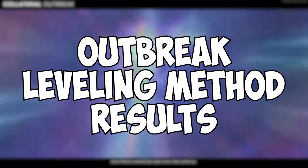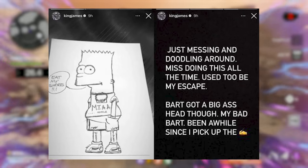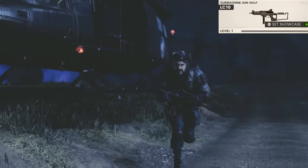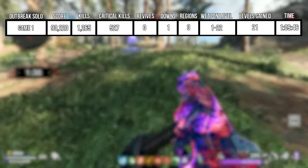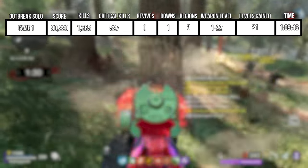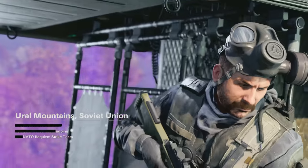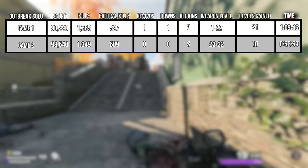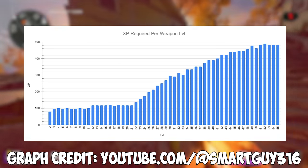Now that we got the methods out of the way, let's go over my stats from trying this out myself, starting with Outbreak. I went into testing this method solo with a level 1 LC10, and after completing my first game of 3 Region Outbreak, I came out with 90,220 score, 1,265 kills, 527 crits, and went down once. This game took me an hour and 9 minutes, and I walked away with my LC10 at level 22. In our second game, I posted a pretty similar stat line, getting my LC10 up to level 32. Weapon levels past level 30 require much more XP per level to rank up, so just keep that in mind.